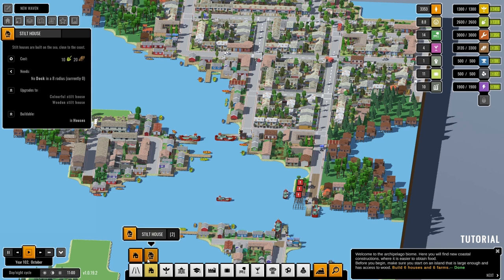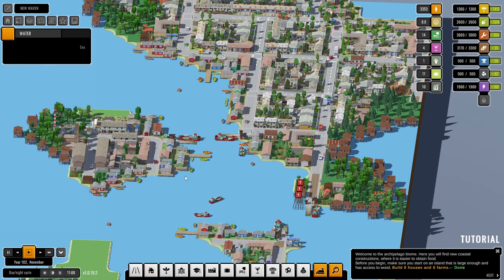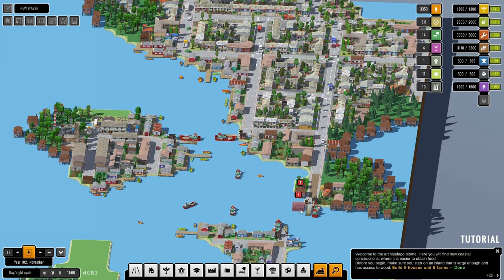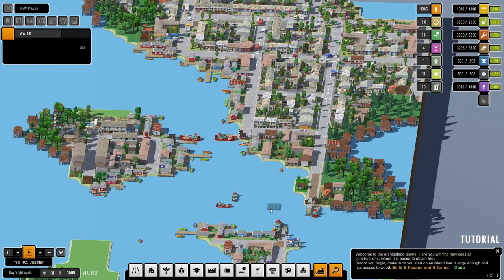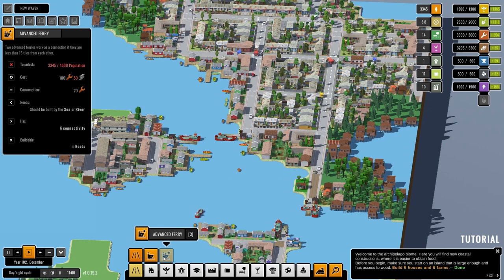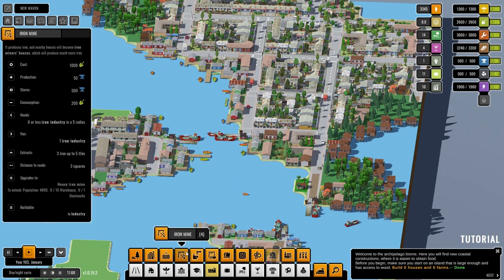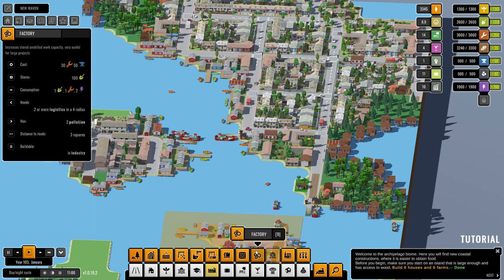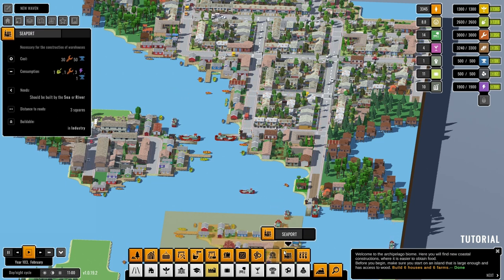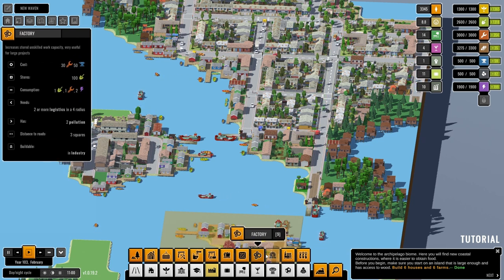Now let's look at blocks — the other kind of blocks, not social blocks. We're still looking for a 1,000 population. Now we have an iron mine, coal mine, factory, seaport. A seaport is needed for a factory, and we need a steelworks — that's what we're actually looking for.